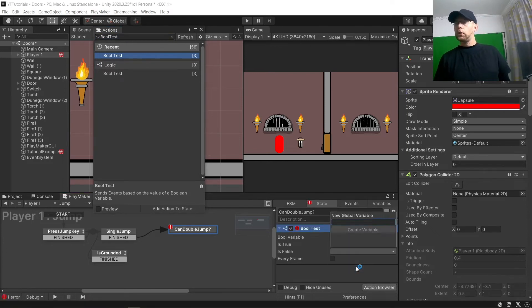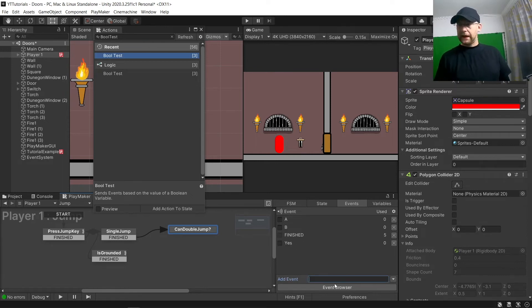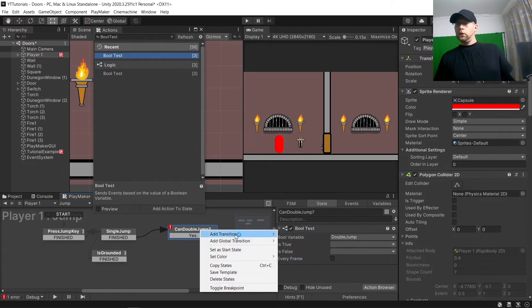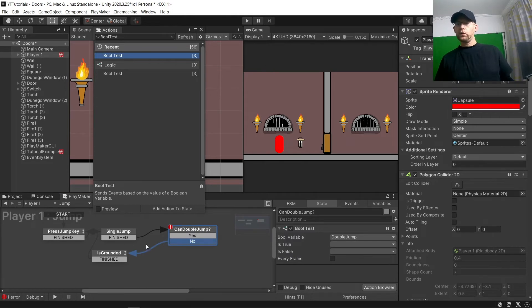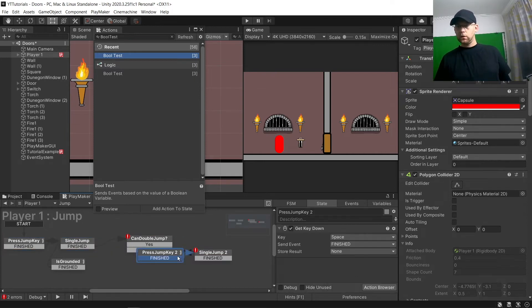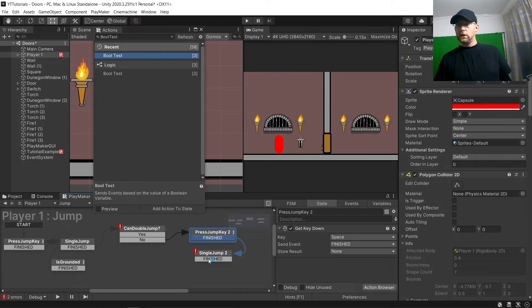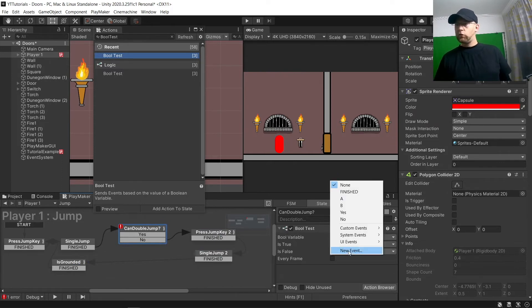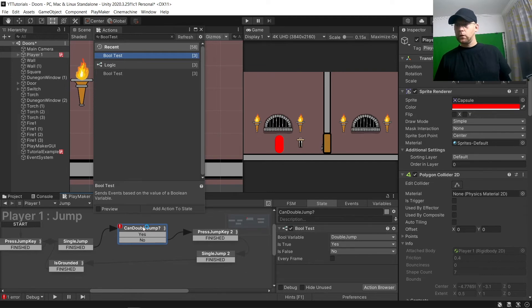And in state four, we're going to do 'Can Double Jump'. Here we want to do a Bool Test. We're going to create a new bool called 'double jump'. We've got yes and no. If it's no, we're going to go to grounded. If yes, what we can do is copy those two states to save having to make them again. So no links down to grounded, and that is set up.